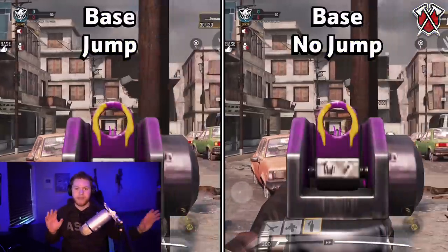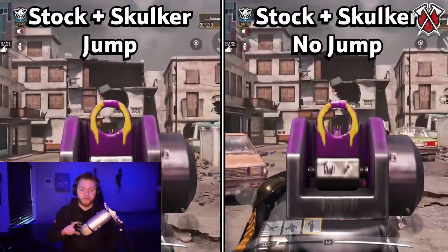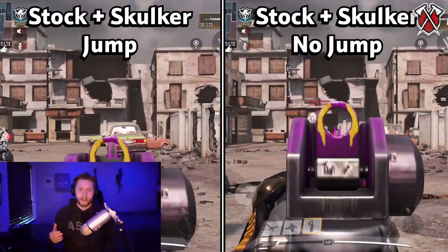One more thing: you can mix in jumps while strafing to move a bit faster — I'll show a side-by-side comparison here. Keep in mind that jumping has a cooldown, so after your first or second jump you slow down. I like to jump once, then strafe and spray, then jump again — spread your jumps out. Also, an editing note: the Stock attachment does NOT help you go prone faster, and it doesn't increase or decrease your recoil in any way.